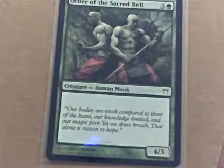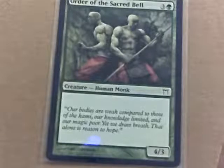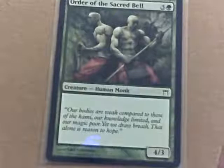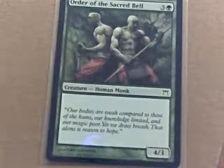This creature costs four total: one green and three of something else. His name is Order of the Sacred Bell — he's a creature, a human monk from the Kamigawa set, just like the Hound was. But again, that set symbol only denotes the set and has no bearing on gameplay. The italicized text is also just flavor — a little quote or snippet from the world you're playing in.